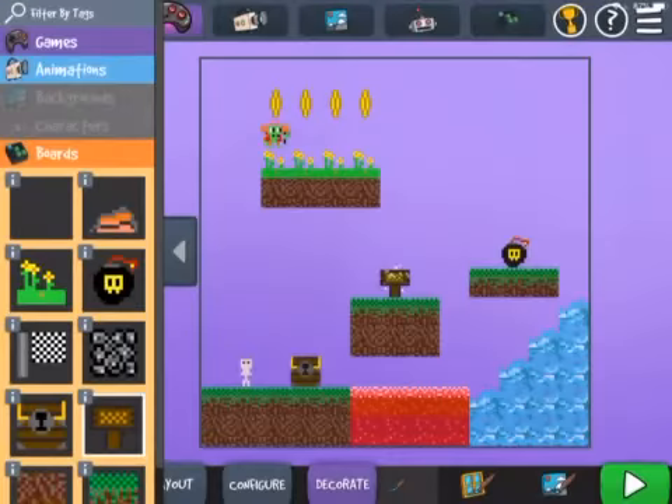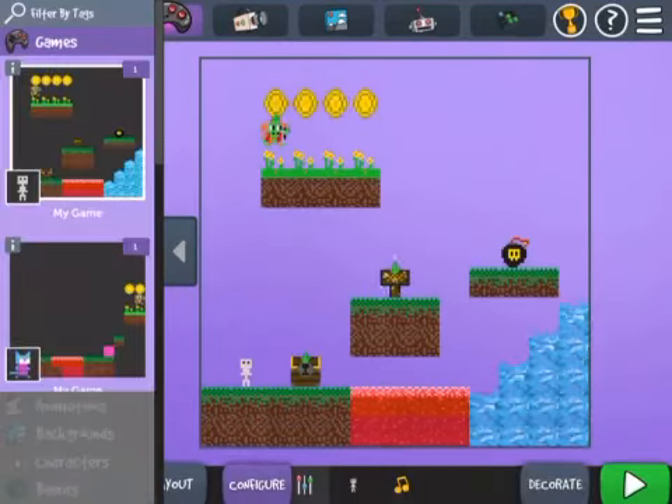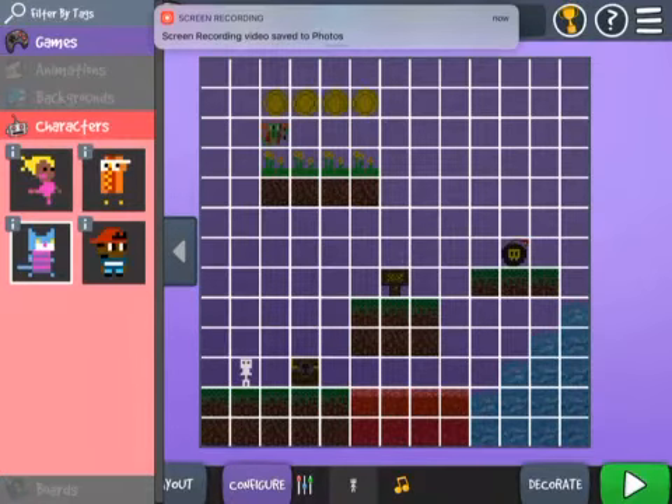Okay, so boys and girls, this is where I left off with this. It is looking pretty good. There are a couple of things that I can do to change it. I'm going to go down here at the bottom where it says configure and I'm going to click on the little person icon.